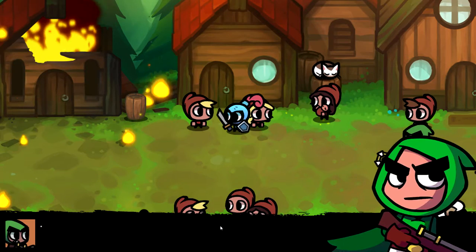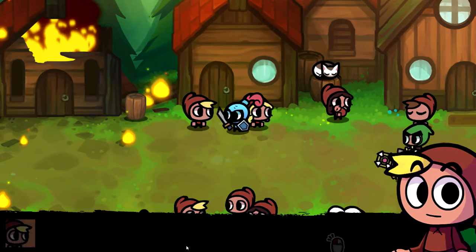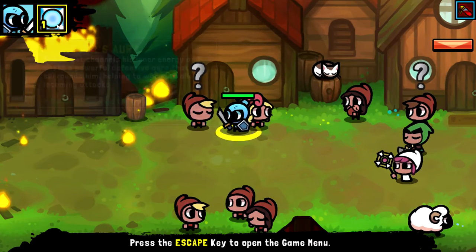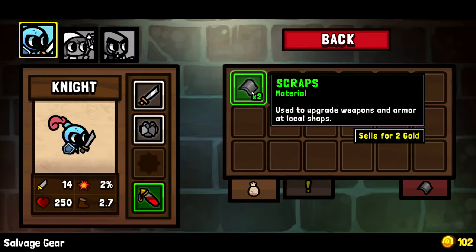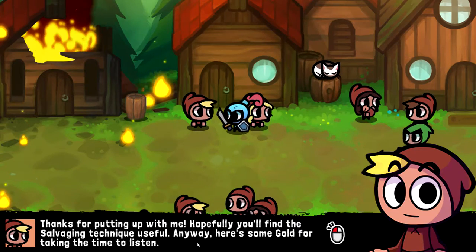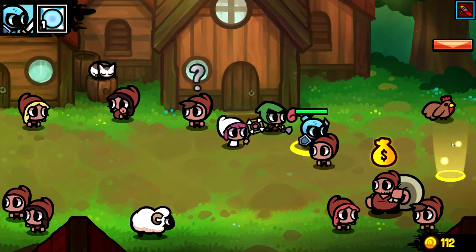A shopkeeper teaches us about salvaging — the process of breaking down usable items into stackable scraps, which can then be used to upgrade gear at the shop. We receive a broken item to practice salvaging. I keep thinking this is a mouse-only game but it's not. After salvaging we get scraps — literal paper scraps. The shopkeeper rewards us with gold for completing the tutorial. I notice a tiny baby and a kitty in the scene.